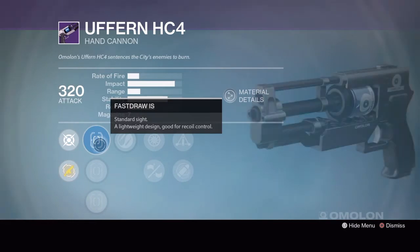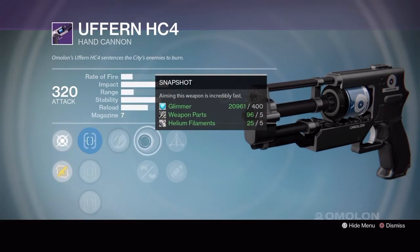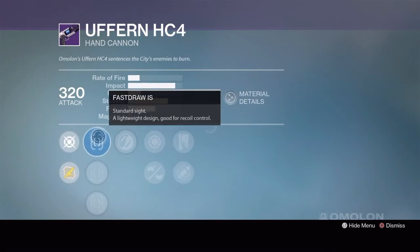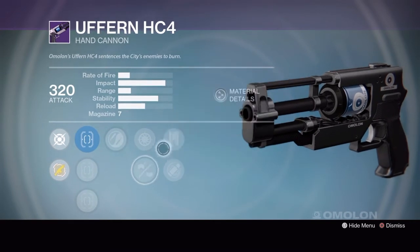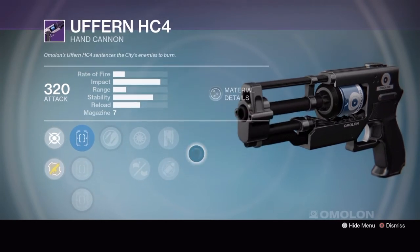Rank 2 has fast draw IS, quick draw IS, or sure shot IS, then Snapshot or injection mold, triple tap or Eye of the Storm. Rank 3 has faster IS, steady hand IS, or true sight IS, then Snapshot or brace frame, rescue mag or Eye of the Storm. I would hang on to this - you're looking for one with a rifle barrel or something with a range boost. All these had just stability boosts, and you're looking for range, so this could be a very good gun with a range boost. Definitely hang on and wait for a range boost to come.